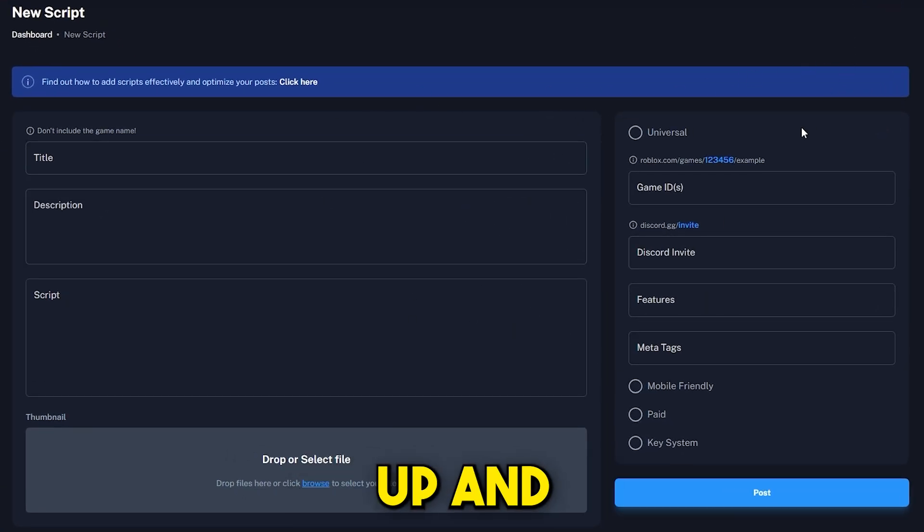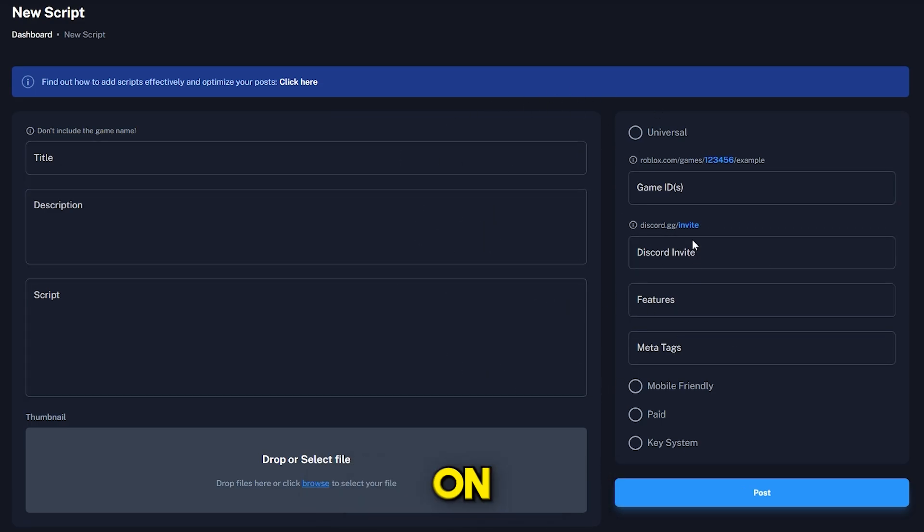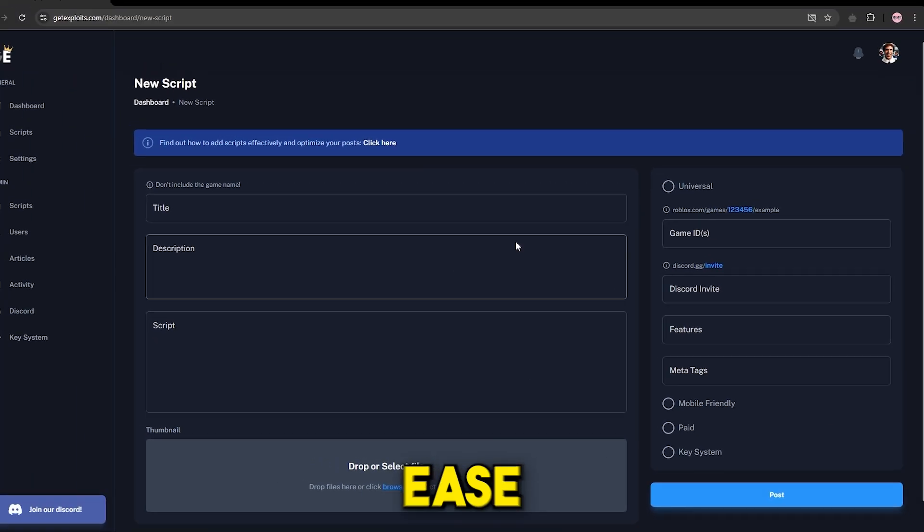All you need to do is sign up and create an account, and if you're a developer or someone who wants to share scripts that aren't already on the website, then you can do it right here on this website with ease.